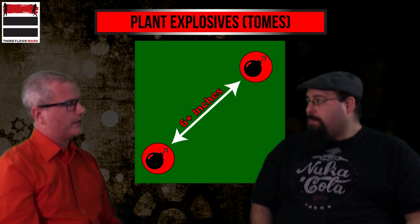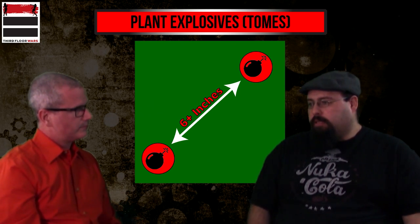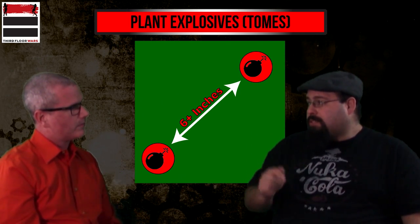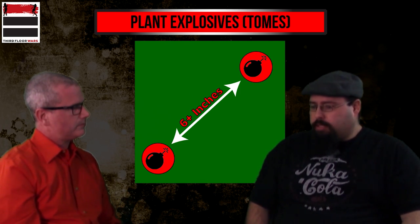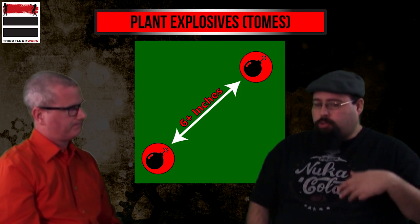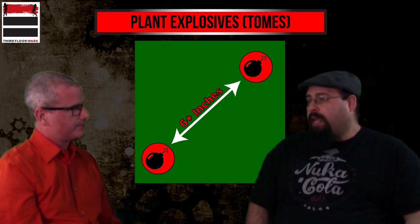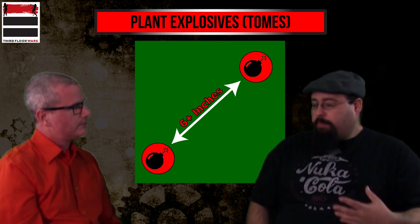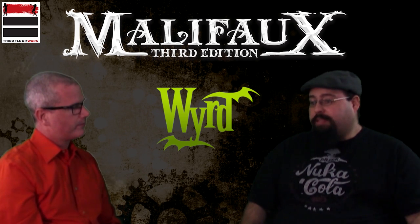That six inch requirement comes up way more often than you'd think, because you still have other schemes to work on, and many encourage engaging your opponent. If someone ties you up, you're not dropping a bomb that turn unless someone kills that model before your bomb carrier activates. The counterplay is also really cool — if your opponent drops a bomb near the line, you can come in first activation next turn, pick it up, and now they've got to drop two bombs. They're a limited resource. With calculated ranged play, you can snipe out a bomb carrier — even if you don't get the bomb, you deny your opponent one. Deny two bombs and you've denied them a victory point outright.